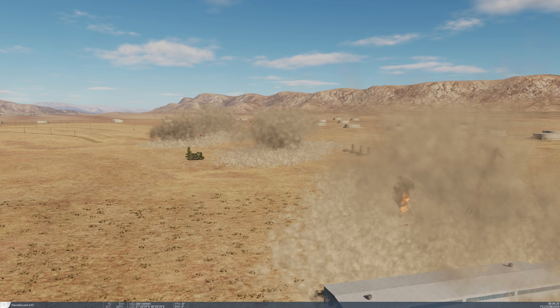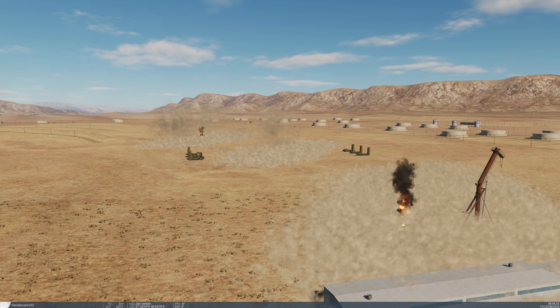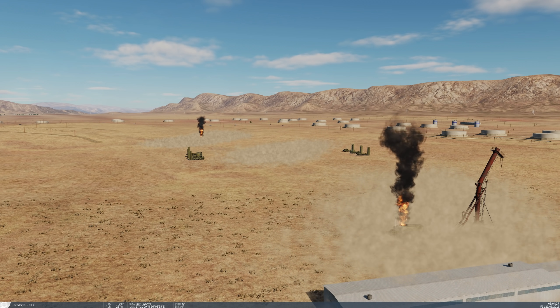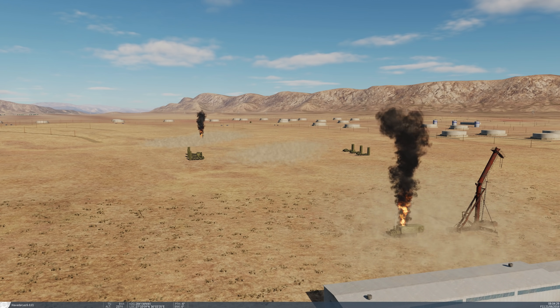Once again, good effect on target. It looks like all four elements have been destroyed. This is a very spread out SAM site, so you'll need to individually target JSAWs against different elements of that SAM site.